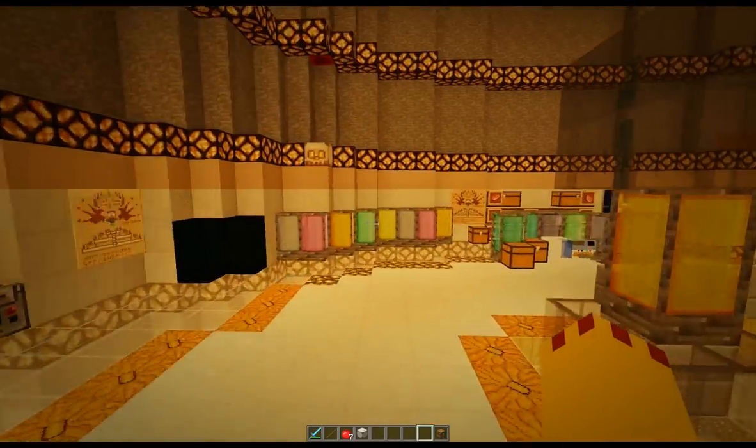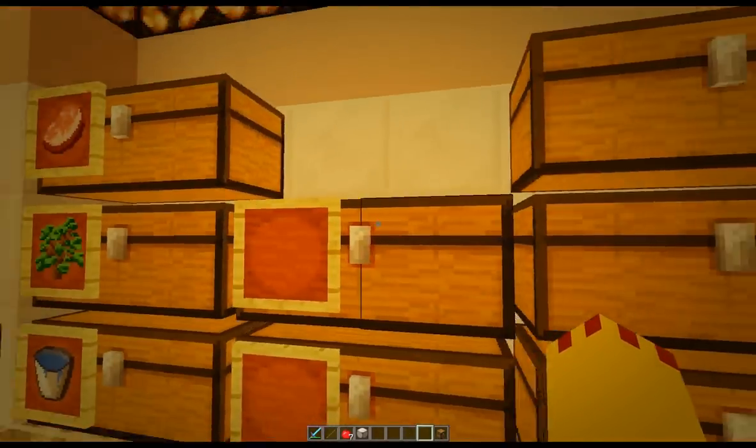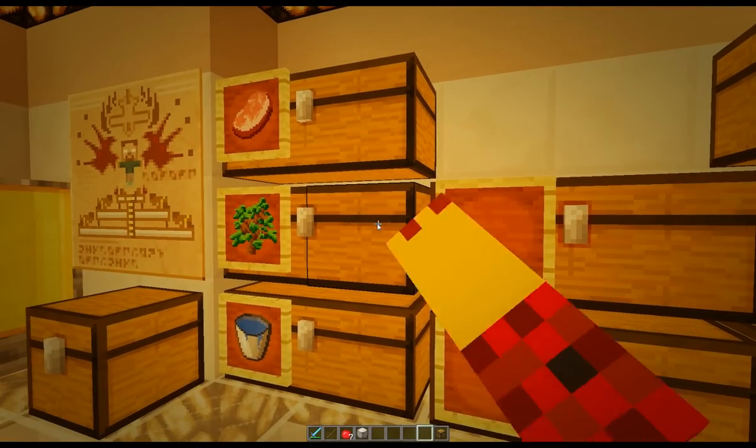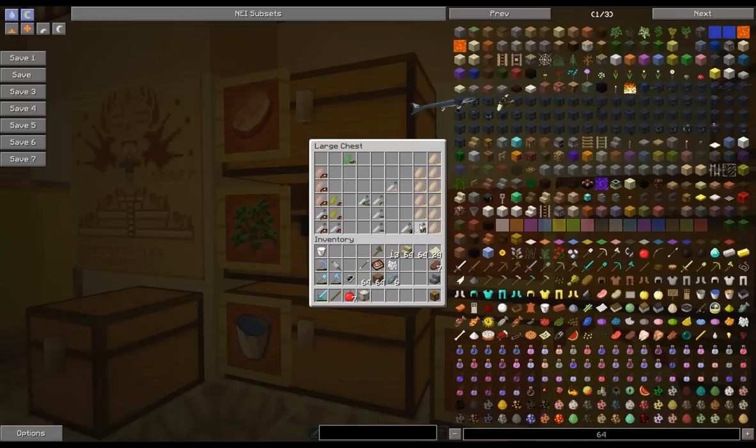While we're doing the build we can grow the gallimimus. Now gallimimus in the JurassiCraft mod comes in fits and starts - you get DNA but then you get none for a while and then you get some more. I need to get rid of some of this stuff which I don't want, put it in the chest.